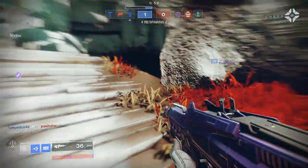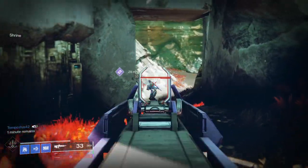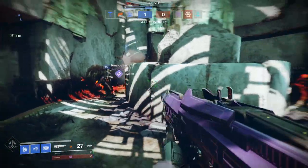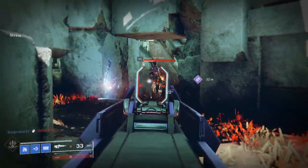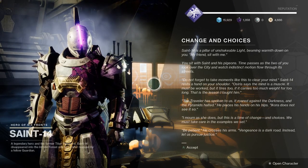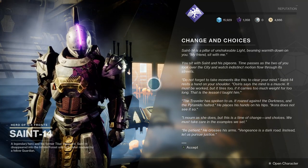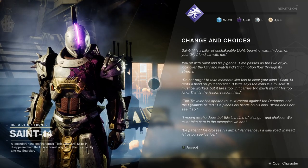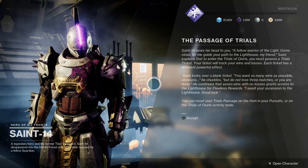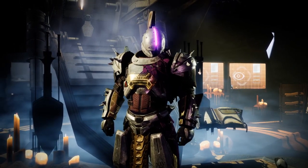There's also Iron Banner and Trials of Osiris. Iron Banner is 6v6, normally in the Control variant of PvP. A new NPC called Lord Saladin comes to the Tower about once a month and you can access Iron Banner through him. Trials of Osiris is the pinnacle PvP activity — 3v3 Elimination available at the weekend, where the best PvP players battle for awesome rewards. To access Trials, speak to Saint-14 in the Tower; it's only available from Friday until Tuesday.